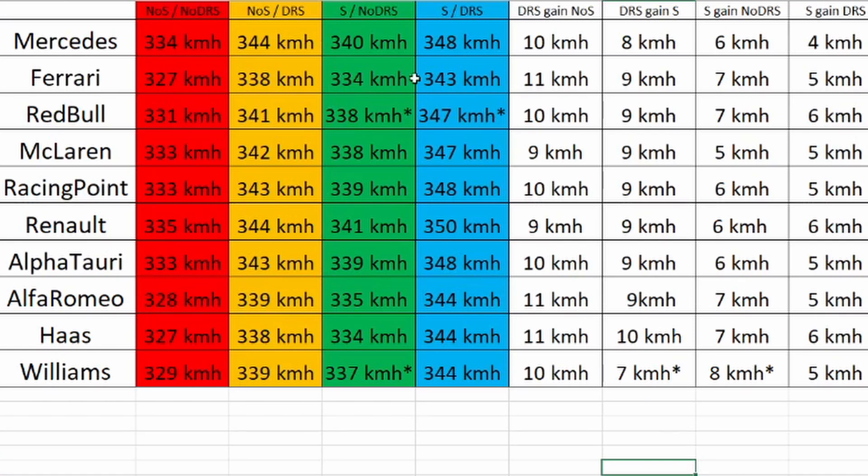The slipstream attempt without DRS for Williams wasn't really perfect — I was too close to the car in front — so this data isn't really comparable. Something worth mentioning: with Mercedes engines, Mercedes, Racing Point, and Williams all gain 10 kilometers per hour from DRS. With a Ferrari engine, you gain 11 kilometers per hour from DRS. Alfa Romeo and Haas, which run Ferrari engines, also gain 11 kilometers per hour from DRS.